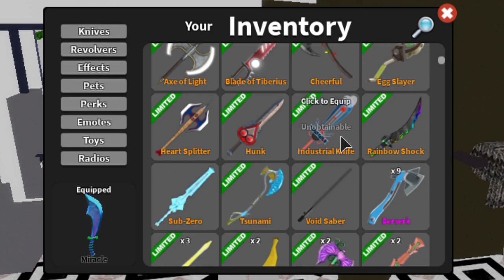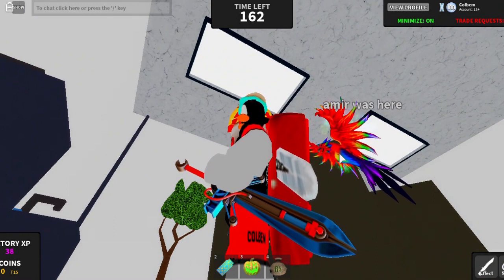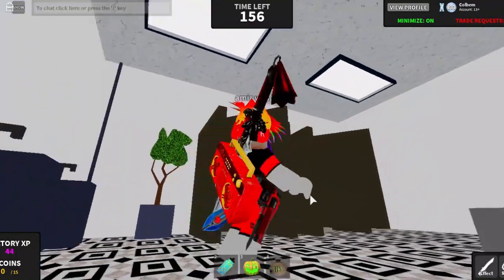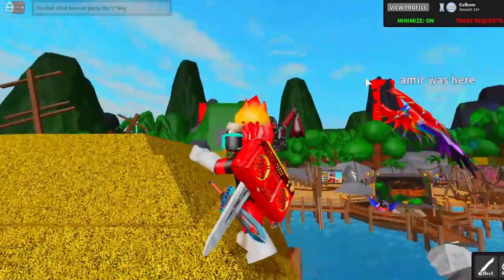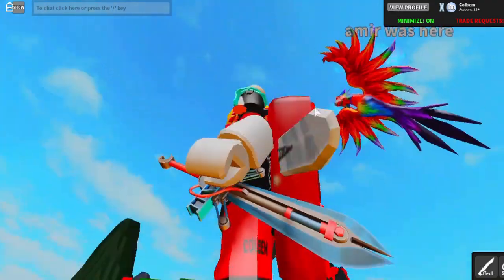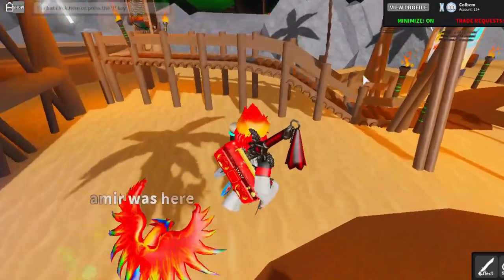They actually made this knife called the Industrial Knife. It looks kind of weird — it's like the insides of a knife, basically a robot-looking knife. Like if you had a sword and cut out all the insides, this is what it would look like. They could have called it the Industrial Sword rather than Industrial Knife, but that's just my opinion. It does look really cool — honestly one of my more favorite unobtainables.